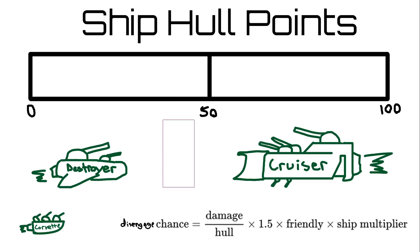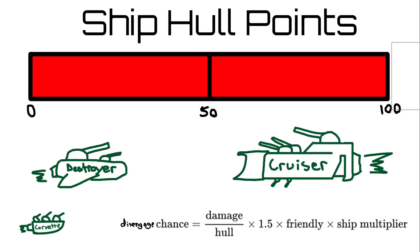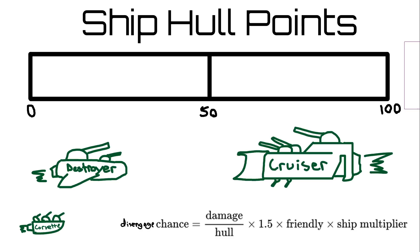Disengagement only happens after the damage is dealt, and if a ship is destroyed by the damage, no disengagement can happen. Because of this, large weapons such as Neutron Launchers and X slot weapons can completely negate disengagement chance by killing ships outright. Because those weapons are so prevalent in the late game, disengagement isn't really a factor in the late game — it's more of a factor in the early game.